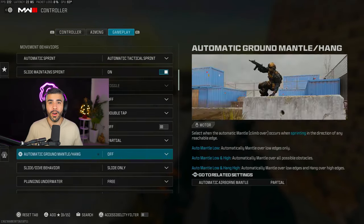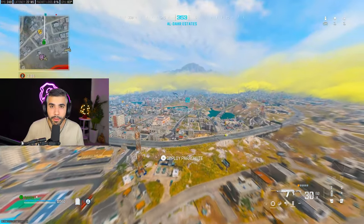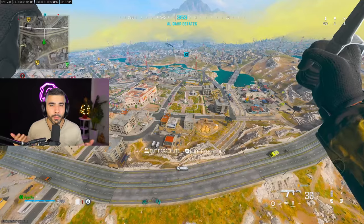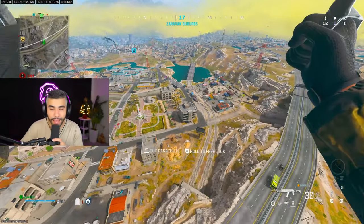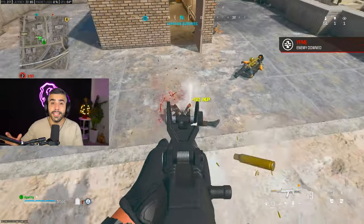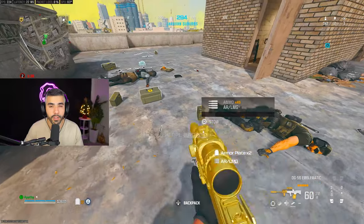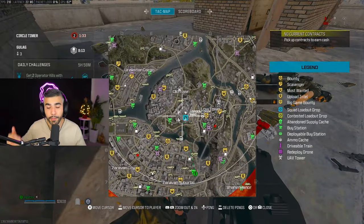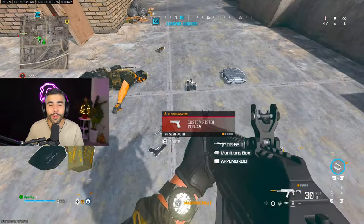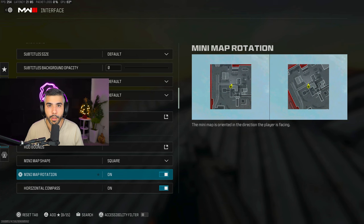Tip number seventeen: turn Parachute Auto Deploy off. When it's on, your parachute automatically opens when you get too close to the ground, making you easy to pick off and unable to make plays. With this setting off, you can dive on people very quickly. It takes a little practice to avoid breaking your legs, but once you get it down you can fly down on enemies fast, catch them off guard, and get somewhere quickly to save your life.